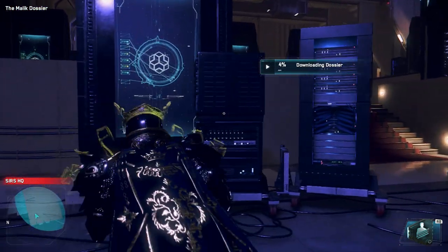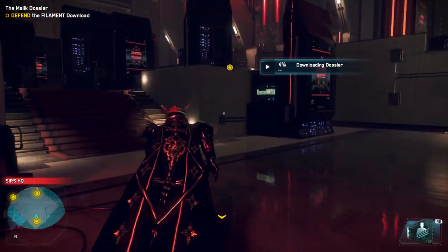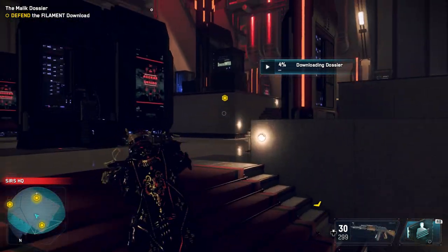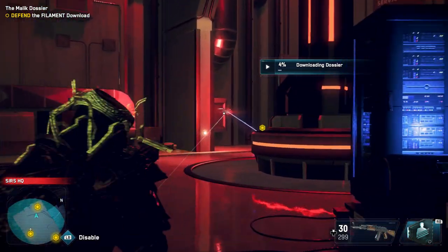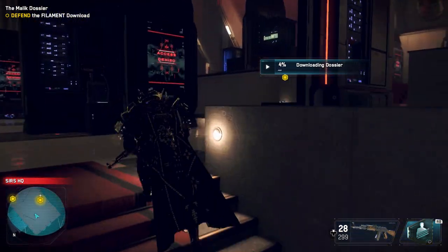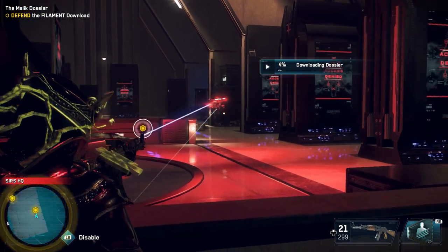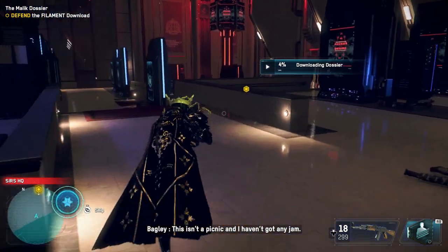Here we go. Could you do something about this drone? It can't seem to take a hint. Said drone — where's it at? Oh, it's not here, that's why it's telling me to go to the objective. It's the drones I gotta destroy. Hold on — bad aiming, my goodness. Fuck off, you stupid drone — this isn't a picnic and I haven't got any jam.